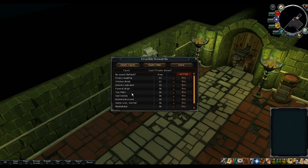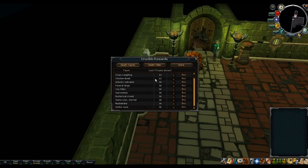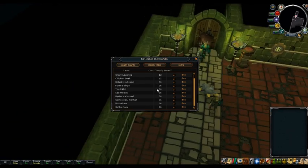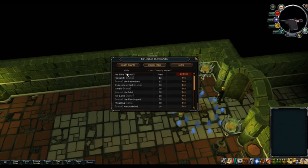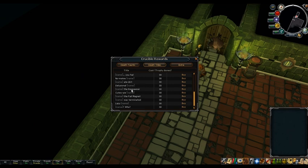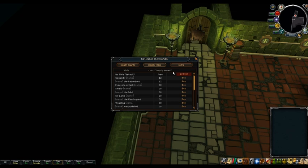See, rewards here. These are all of the taunts and stuff for when you kill somebody - you do this taunt. Death titles - I didn't actually look through these. There are these death titles and then extra stuff.